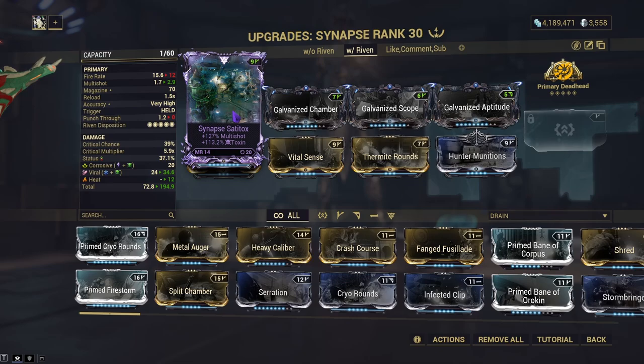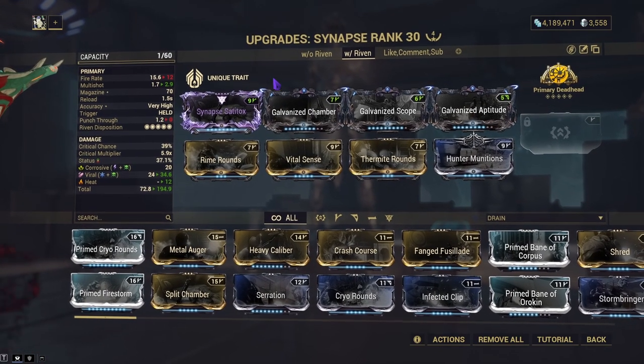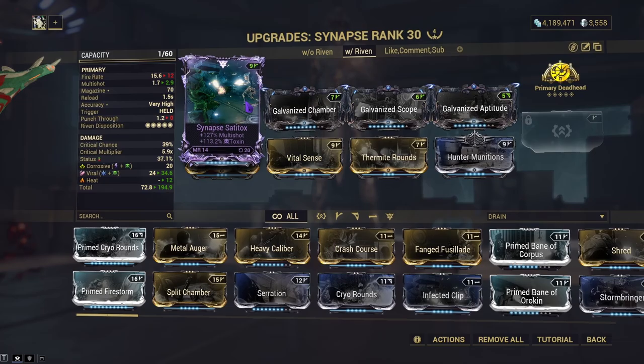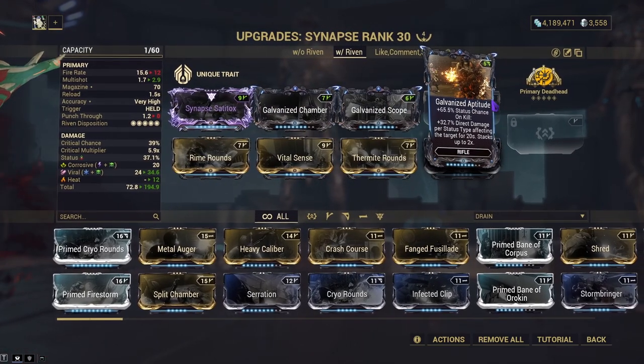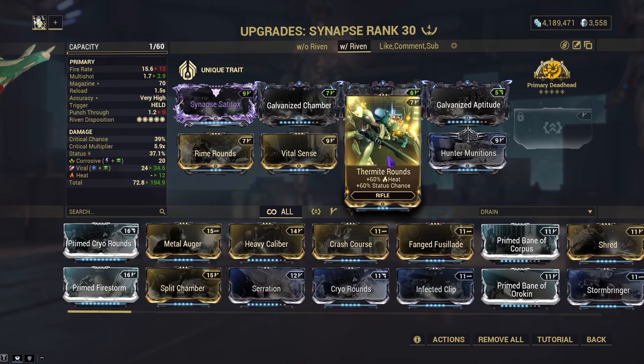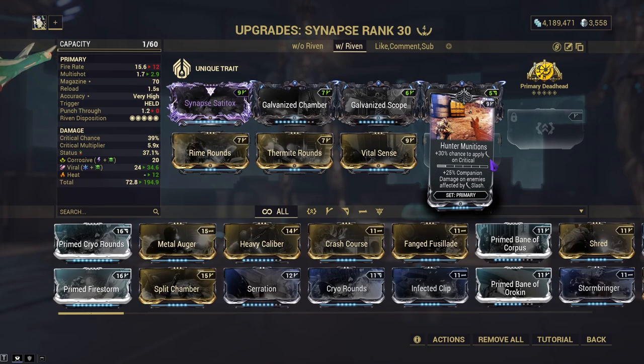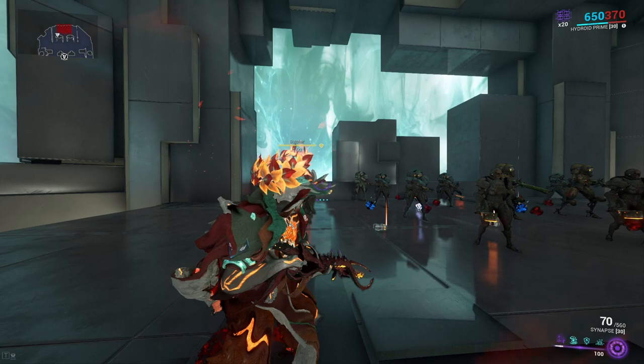Both builds use Primary Deadhead. The Riven build uses multi-shot and toxin — I got it at rank 10 and could never get anything better — so we were able to drop Malignant Force. This build has more multi-shot on top of Galvanized Chamber, Galvanized Scope, and Galvanized Aptitude. Rime Rounds gives us viral, and I put Thermite Rounds in so I could have that without needing to forma. Vital Sense for crit damage and Hunting Munitions to apply slash on crit.